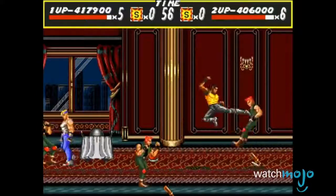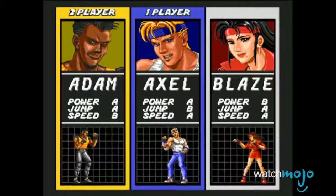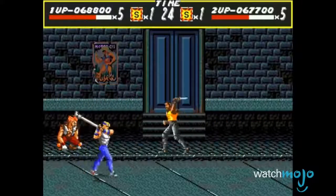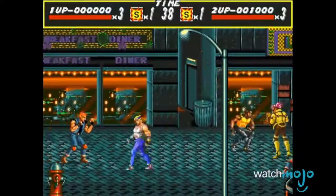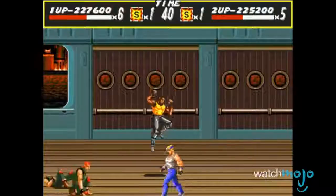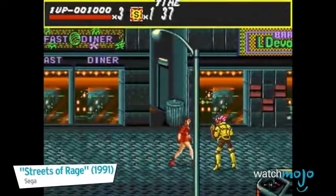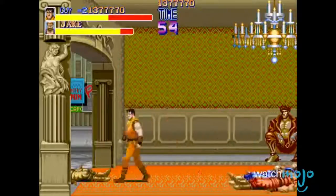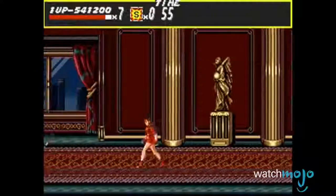Not only does each character have their own style, but each character has their own advantages and disadvantages. This means that you have to think about what style suits you best, especially if you're playing co-op with a friend. Let's look at the first game as an example. Adam is extremely powerful and can jump higher than other characters, however he's the slowest on the team. Axel fixes that by being powerful and fast, but he's not so great at jumping. And while Blaze may be the weakest among them, she makes up for it with her speed and jumping. While both games definitely helped define the beat-em-up genre, Streets of Rage does combat a bit better than Final Fight by offering more variety with the characters and their skills.